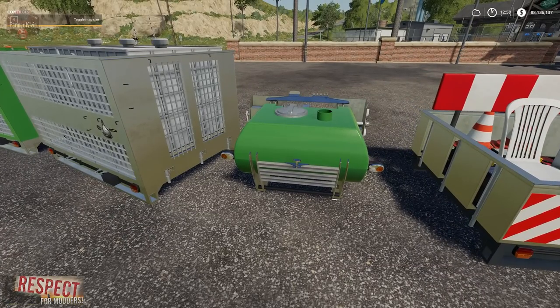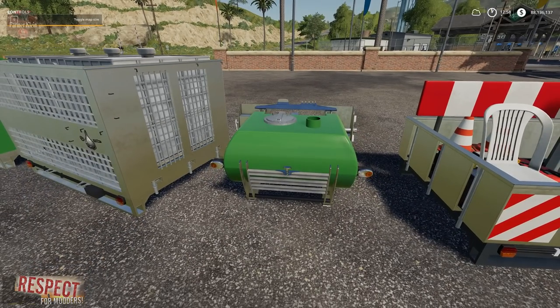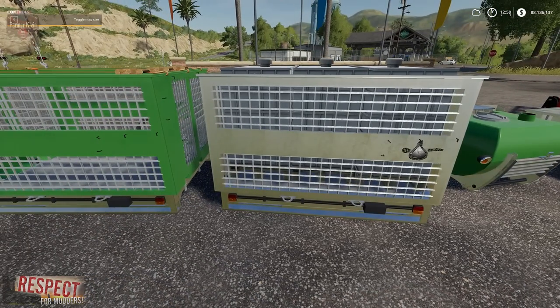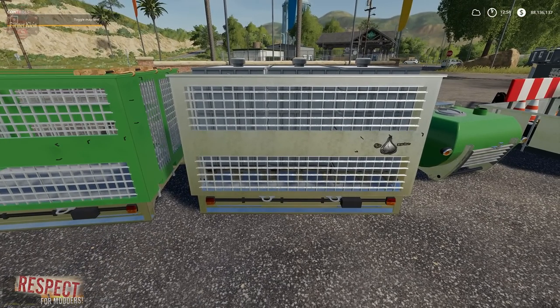We've got a diesel tank — a little diesel tank that holds 2,000 liters. Not sure how realistic that capacity is, but it could be a quick way of transporting extra fuel to the field. We've also got a water container, which is just like the milk crate except it has three water jugs. You can get it in two different capacities.